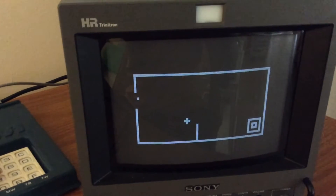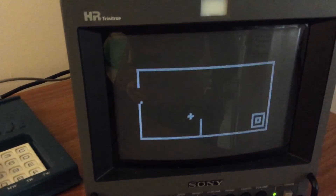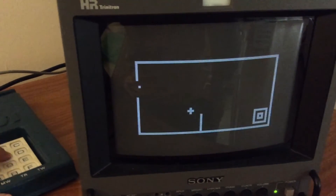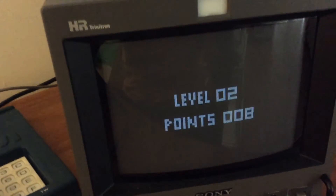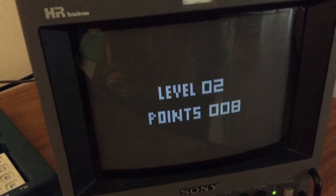The shooter is on the left, and I can also change the angle of how I'm going to shoot. Let me shoot — the aim is to hit the target on the right. And we got it to level 2! So every time you bounce, you lose points. Every time you manage to hit the target, you win 10 points — that's the goal.